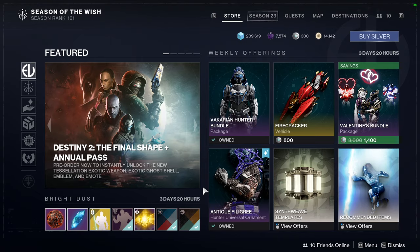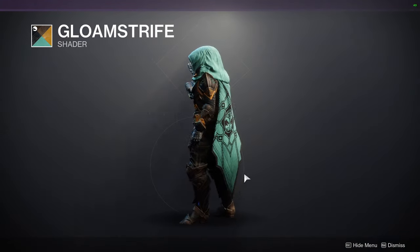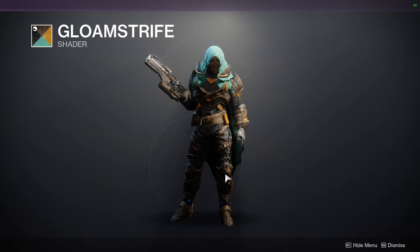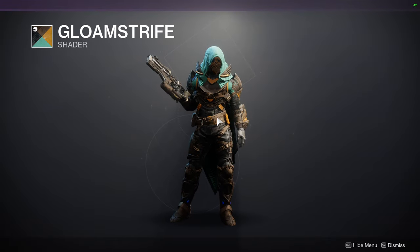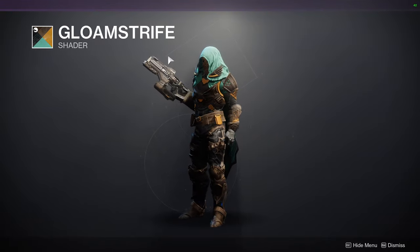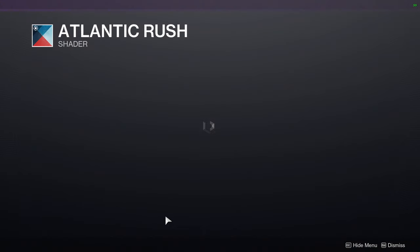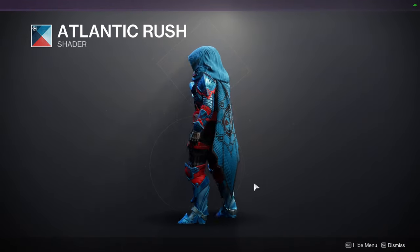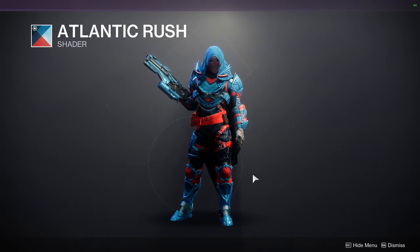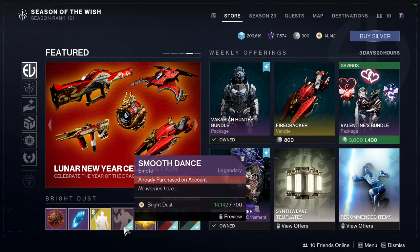For Eververse: Glomstrife — I'm not the biggest fan; the yellow, green, and even the orange are fine, but one color combination really takes me out of it. Atlantic Rush — I don't hate the color combo, I just hate the armor I have it on. Crystallian Breakout — that's the Nezarec one.